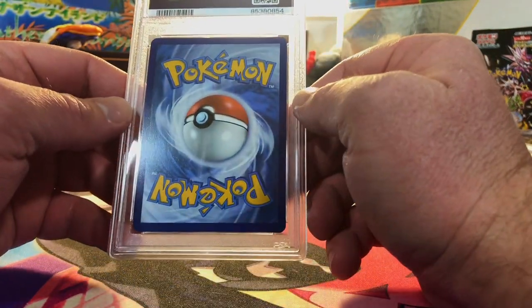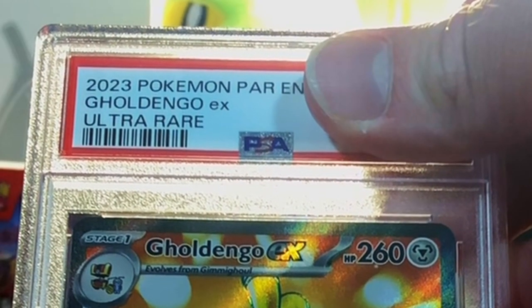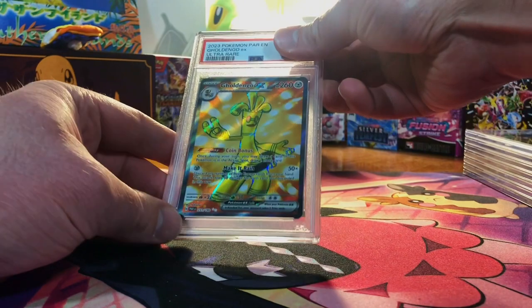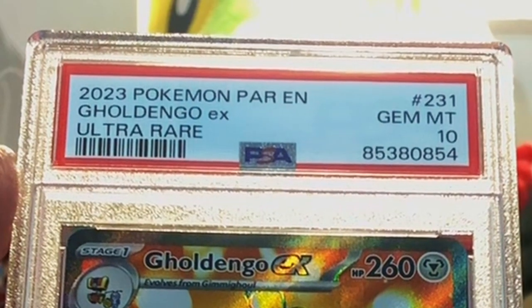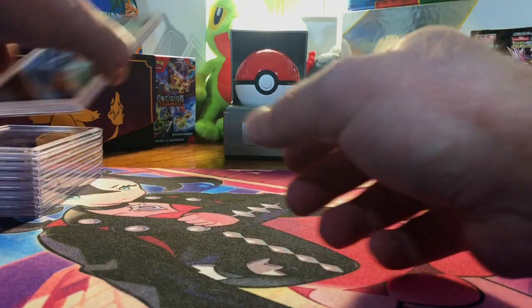We got two 10s so far. Looks good to me — Goldango EX, the full art from Paradox Rift. Centering is great, I don't see any real issue. Let's go Gem Mint 10 on this. Gem Mint 10 Goldango EX full art from Paradox Rift — 3 tens.